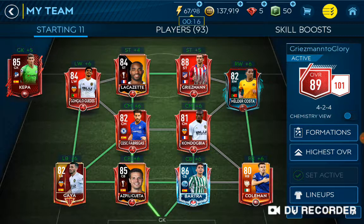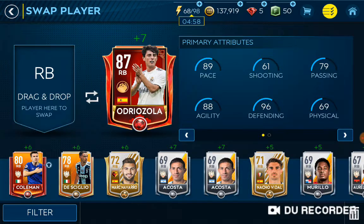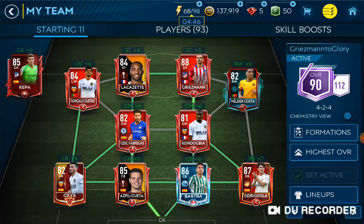I found another way to upgrade the team massively. The first thing is we swap out our good old Seamus Coleman, who's been here since the very beginning — since he came out in Team of the Week, I think around week 17. We swap him out for Adria Zola, who's a massive upgrade and instantly becomes our second highest rated player, with 96 defending, 69 physical, and 89 pace, and good dribbling. That instantly brings us up to 90 rated, but only 112 chemistry, so it actually plays like our old squad effectively, since it's basically the same rating and a little bit less chem.